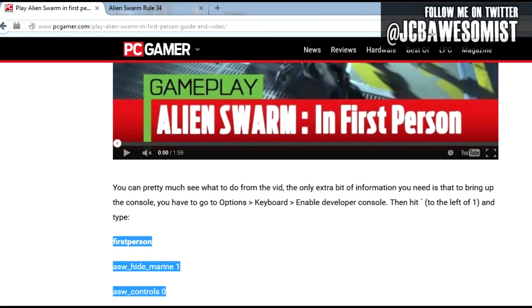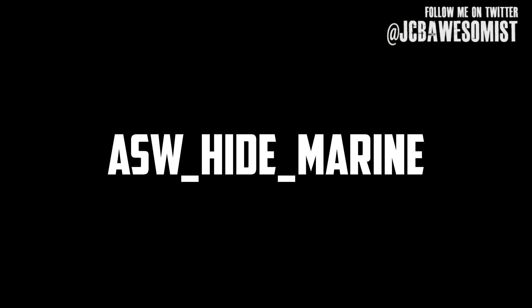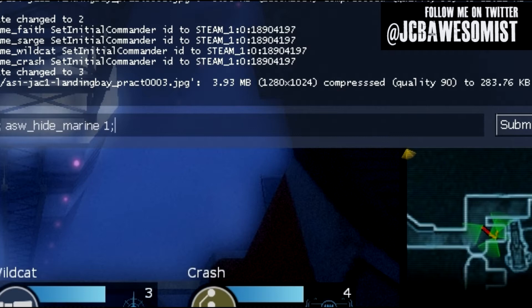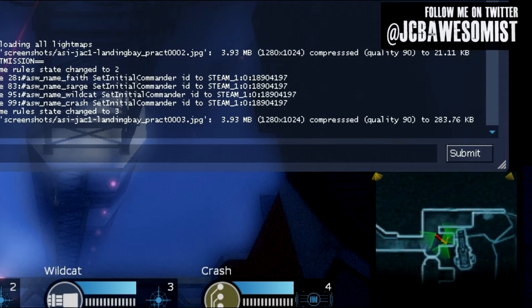There are basically three commands you have to type every time you want to change perspective. The first is 'firstperson' or 'thirdperson' respectively. The second is 'asw_hide_marine', and the third is 'asw_controls'. Setting hide_marine to one hides your character's model so it doesn't block your view. Setting controls to zero changes the control scheme to that of a first person shooter — which means every time you want to unlock a door or hack something, you have to type those commands, changing the ones and zeros respectively. And I can see that getting pretty annoying, especially if you're trying to type all of that in the heat of battle, which explains the creation of those mods I mentioned.